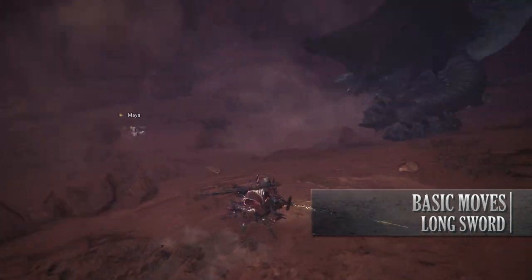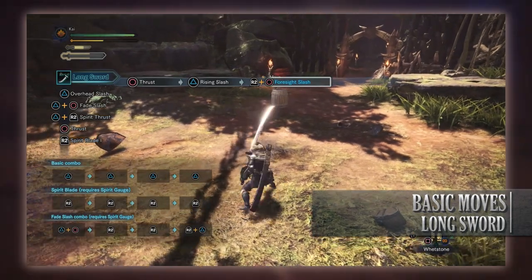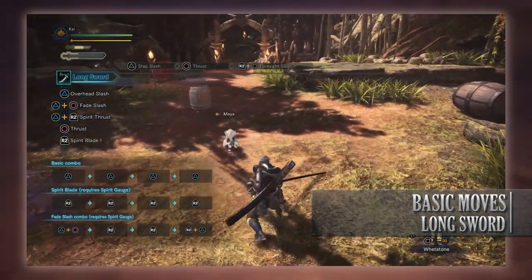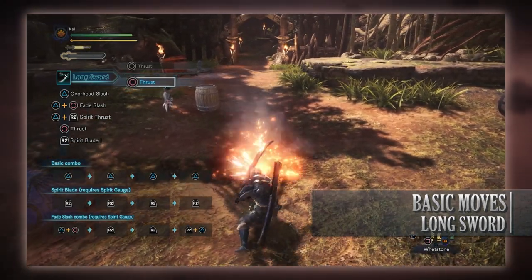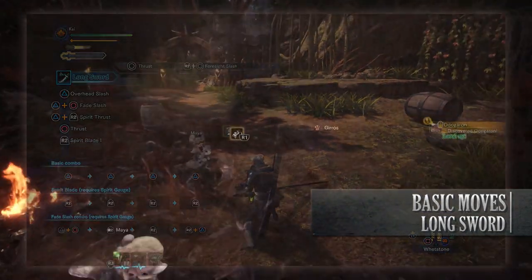The next move is the Foresight Slash, which is done mid-combo — in the middle of any other move — by pressing R2 and Circle. This move could be considered more of a parry, as you are anticipating a monster's attack. Should the monster's attack hit you as you perform the Foresight Slash, your Hunter will spark blue, indicating that you've successfully performed it.